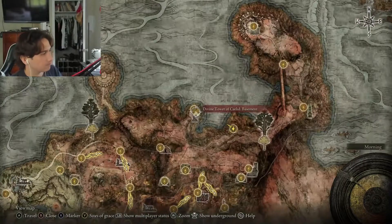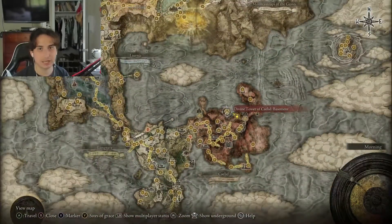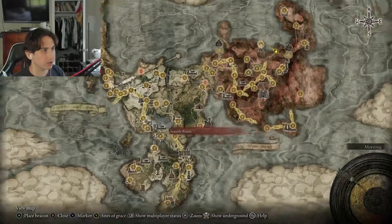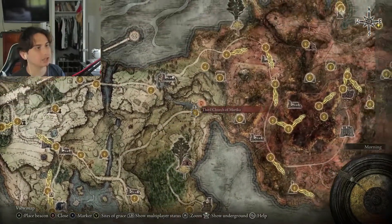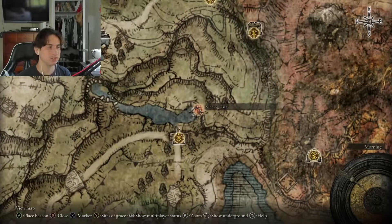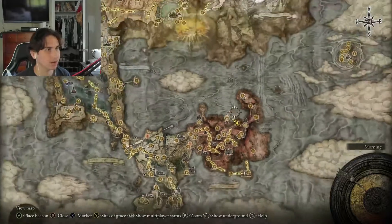We're going to need to head over to the Divine Tower of Caelid, right over here. You can actually get here very early. Once you spawn in, by the first step, make your way over here and make a right, go up here, and hit the Third Church of Marika. There's a portal that's not going to be marked, because it only gets marked once you get far into the game, and it's going to send you all the way over here.